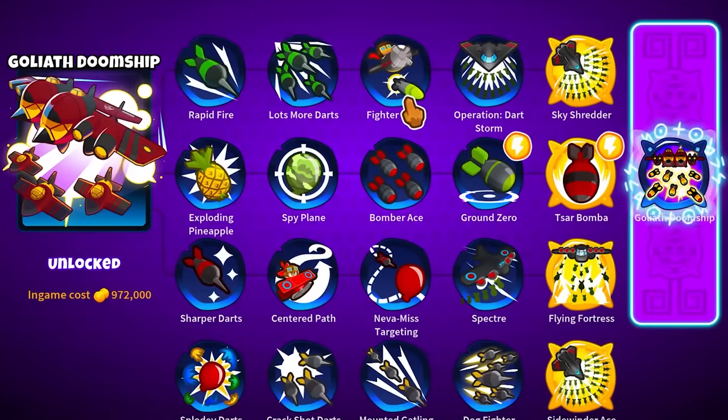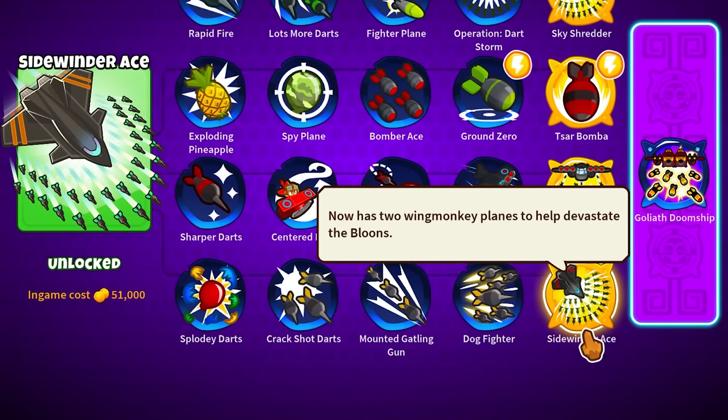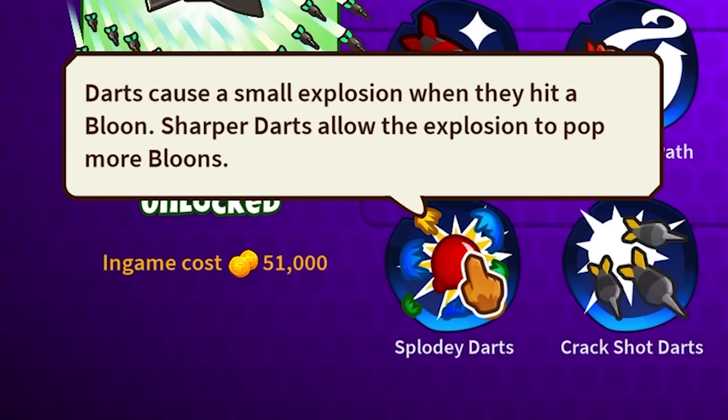We're also going to be checking out the 4th Path Monkey Ace, which upgrades to Sidewinder Ace — it has additional monkey planes that fly around, a mounted Gatling Gun, and even exploding darts.